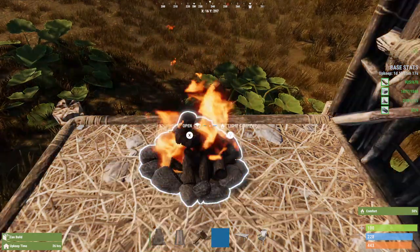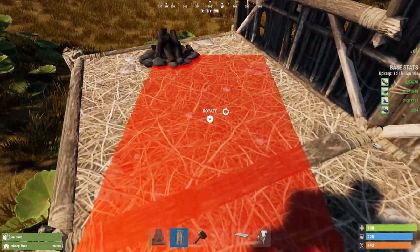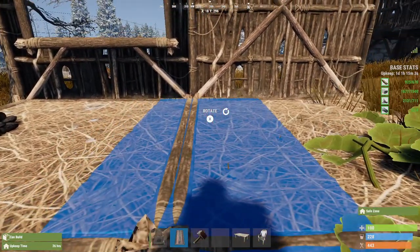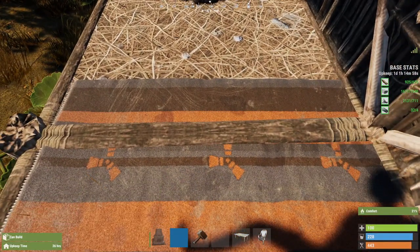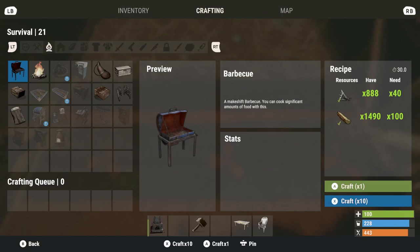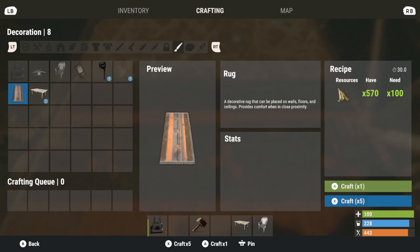When it's off, you can watch on the right corner — it will drop off. This is a rug I found in the world, and it says it gives comfort. I turned off the fire and it offers 25% comfort. The other really interesting thing about the comfort level is it's also a slow healing process. If you're almost dead because you've fallen off an iceberg, you definitely want it. This can be placed on walls, floors, and ceilings, and it provides comfort when in close proximity — you pretty much have to be standing on it.